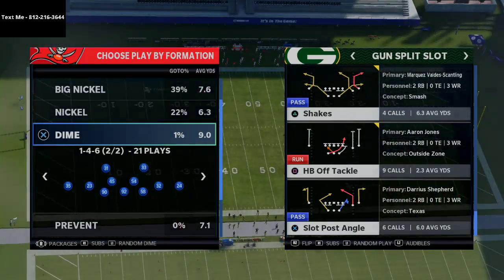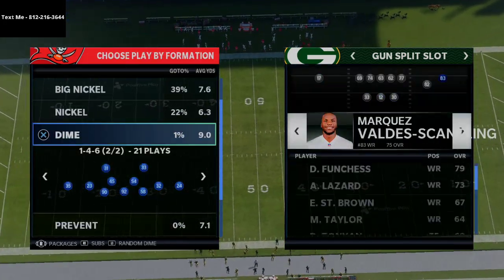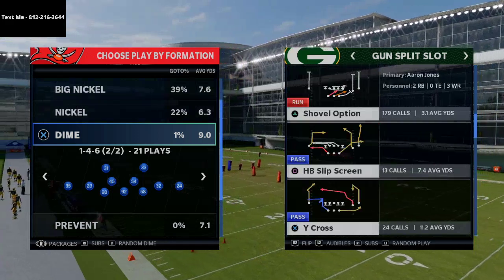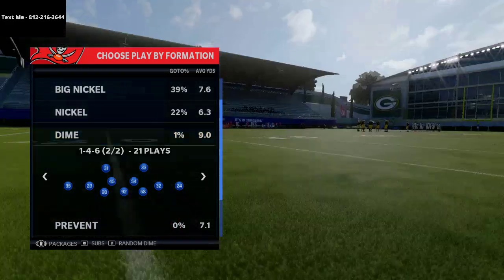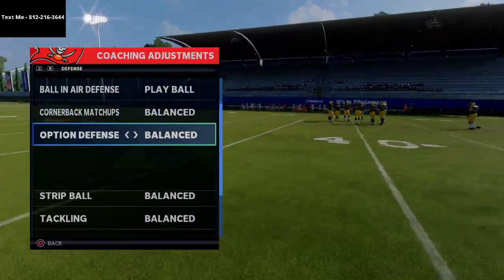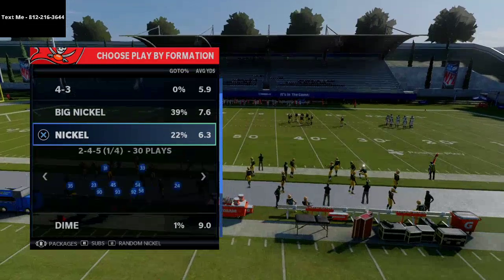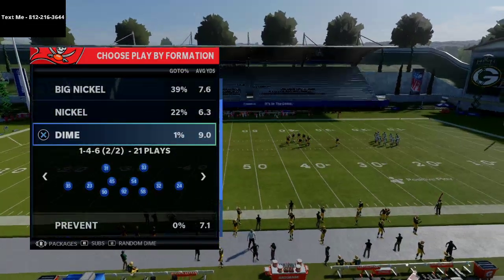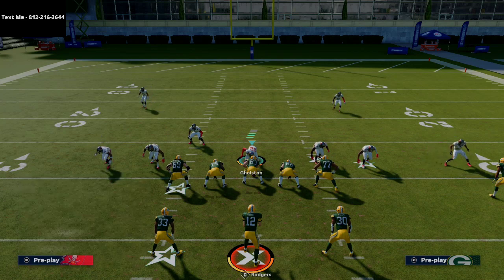The play we're looking at today is called Shakes from the Gun Split Slot. We're going to put our fastest player in the slot position — for the Packers that's Marquez Valdez-Scantling. On defense, we'll play the meta man-to-man coverage: curl flats at 25 yards, press coverage, shade coverage outside and over top, with both safeties in purple zones and the user middle linebacker in the middle of the field.